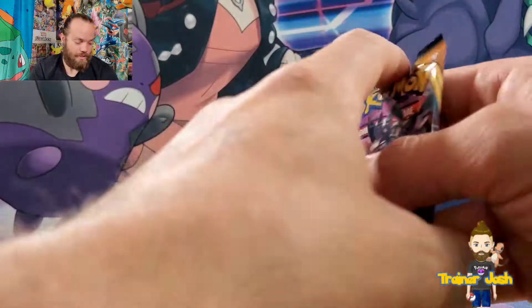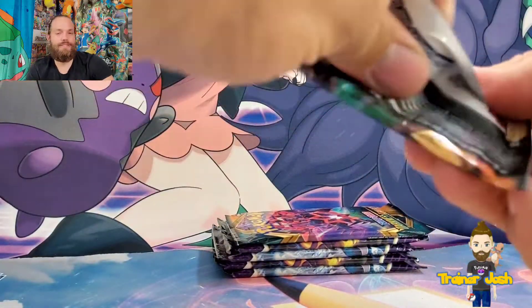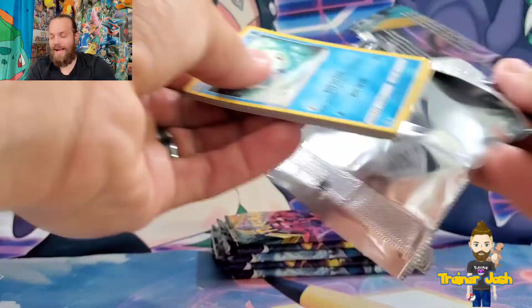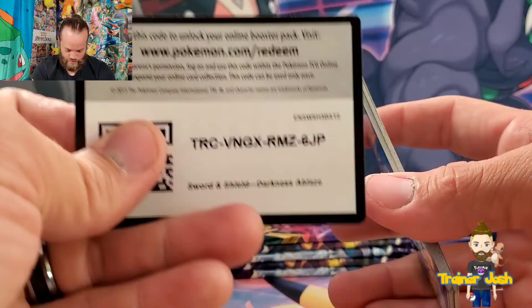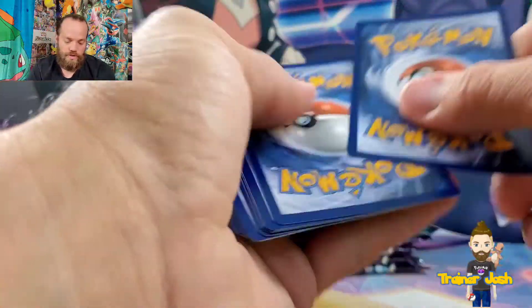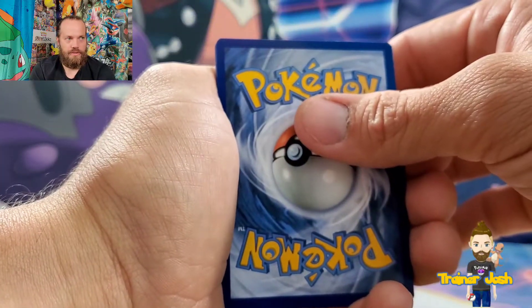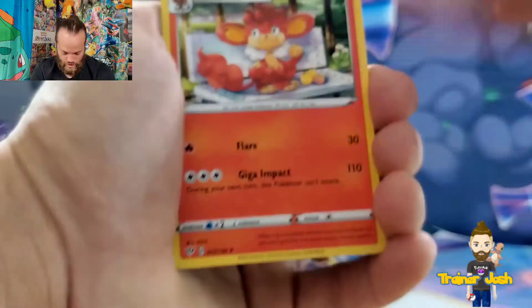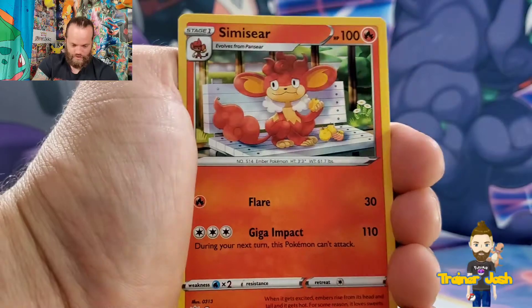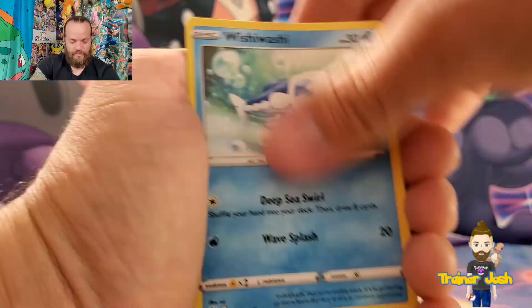I'm really excited to get into those Evolving Skies pre-release kits. From what I've seen so far, I think the pull rates are kind of bad. But maybe we can change that around today — maybe we'll have the opposite luck and just get busted pulls in every single pack. You never know though, because there are some pretty stacked boxes out there. It's just that overall the pull rates have been kind of trash. I guess we're going to have to just find out.